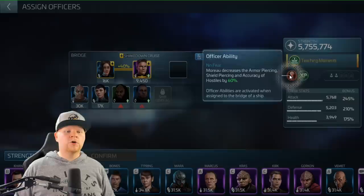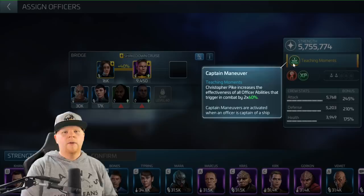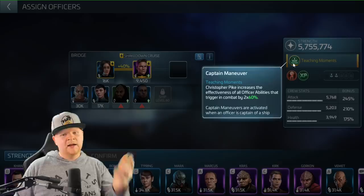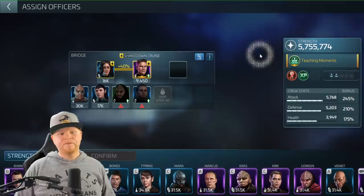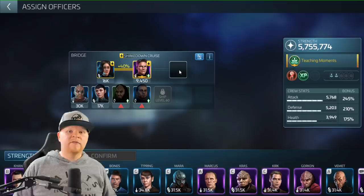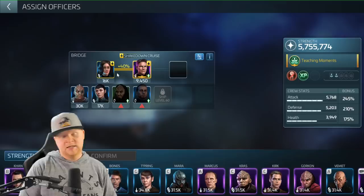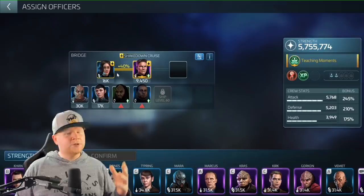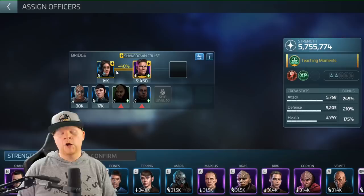So why is Pike/Moreau so good even though Moreau's ability is only 60? It's because of the synergizing effect. Pike's ability - Teaching Moments - Christopher Pike increases the effectiveness of officers' abilities that trigger in combat by a factor of 2x, so 60 becomes 1.2 as your multiplier. That synergy doesn't exist with Boimler. If I were to put Brad Boimler there, he's not going to get the same bonus. That's why as an officer you're probably never going to be a big bridge candidate.